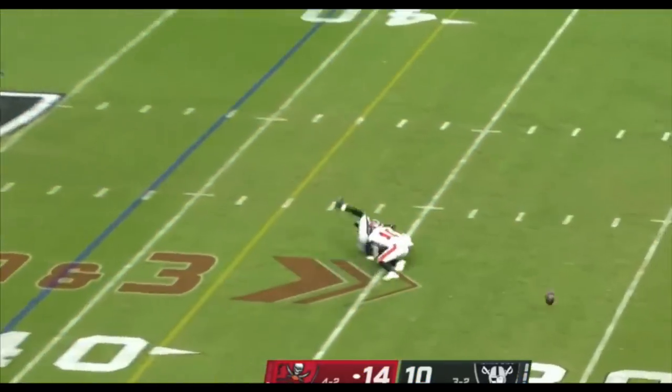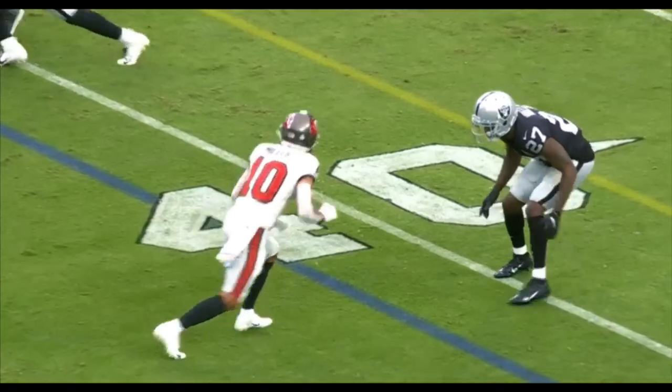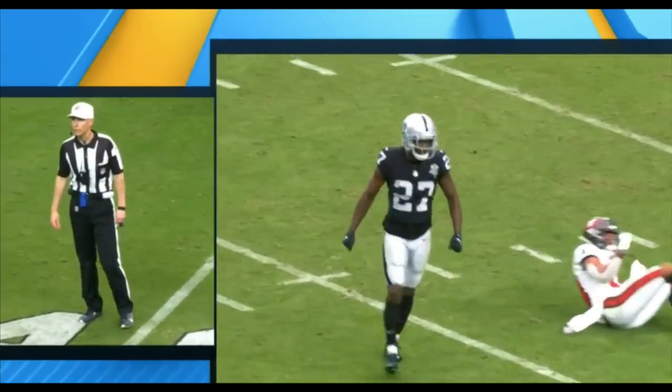Pressure from the Raiders, quick throw to Miller — incomplete. A flag is thrown as Mullen was in coverage, one on one right here on the back side. There is no foul for defensive pass interference.